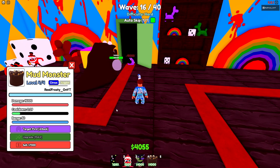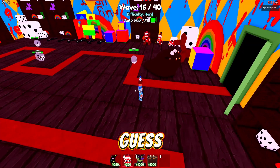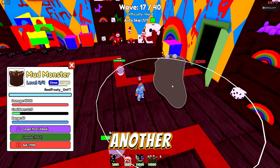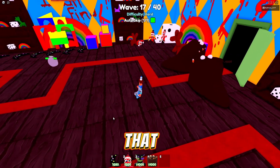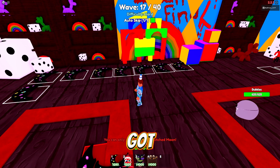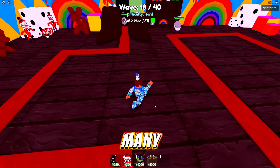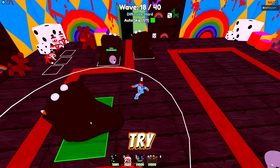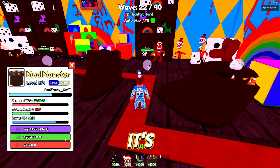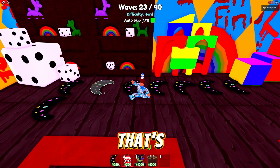Is he better than Void Rabbit? Void Rabbit did 0.01 cooldown with 10,000, so Mud Monster might actually be the best. Look at that range. I'm going to put down another one so enemies can't even get past. We have enough moons - no need for Void Rabbit. We'll spread them out across the map.